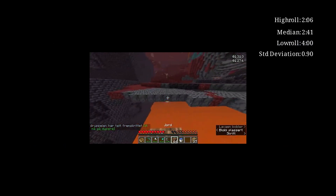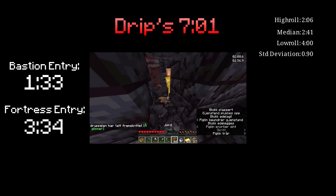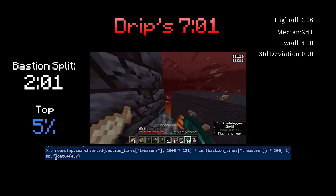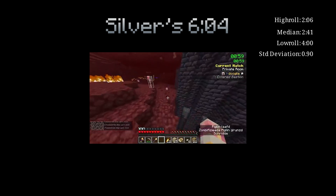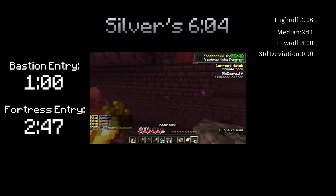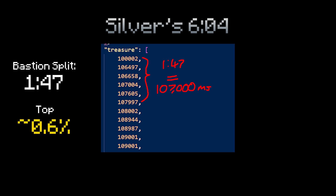I did promise we'd look at the ranked and RSG world records and how they utilize treasure. This is Drip's 7:01 — he gets the bastion achievement at 1:33 and ends up entering the fortress at 3:34, giving a bastion split of just over 2 minutes and putting it in the top 5% of treasure splits. Silver's ranked 6:04 is naturally pretty insane though — he enters the structure at 1 minute flat and gets the fortress advancement at 2:47, already at the spawner, so it's even better than the numbers can show. This is a 1:47 split, which is basically as fast as it gets in ranked — out of 830 nether-entry treasure splits, it's just in the top 5, period.